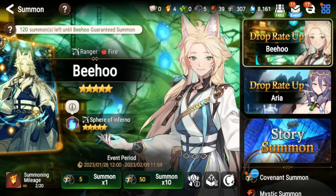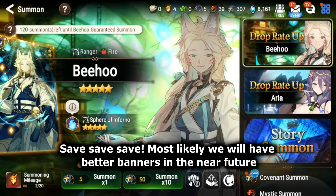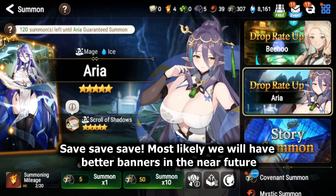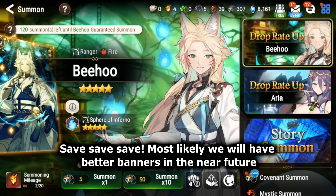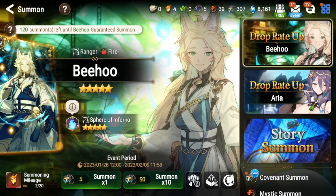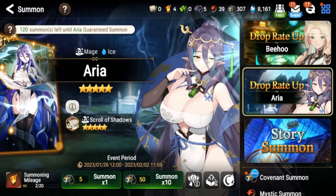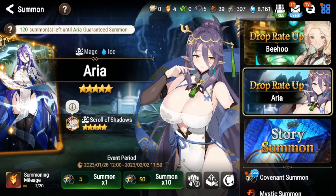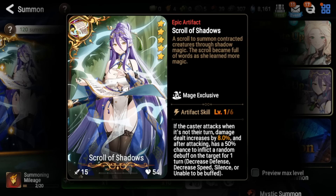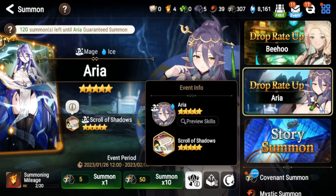To summarize: you can skip basically everything in these banners. Good banners are probably coming in the future — there might even be a collab rerun. Both units are PvP-centric; Bihu is more of a fun burn team unit, and Sphere of Inferno is very good on him if you do pull. Aria is a good niche meta pick for late-game RTA. Her artifact I'd recommend skipping. I hope you found this video helpful, and I'll see you guys next time!